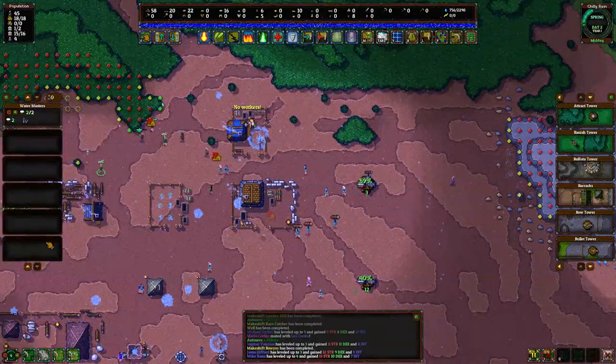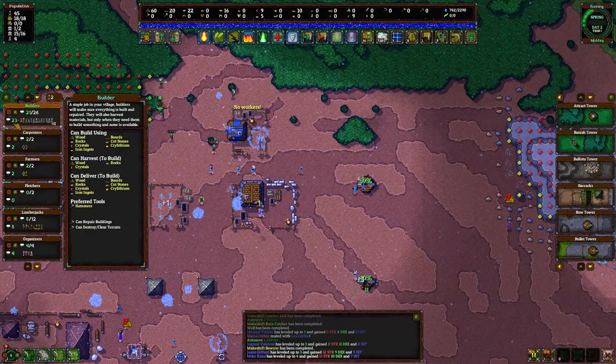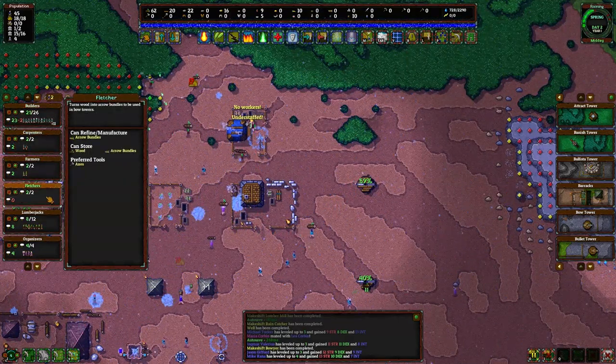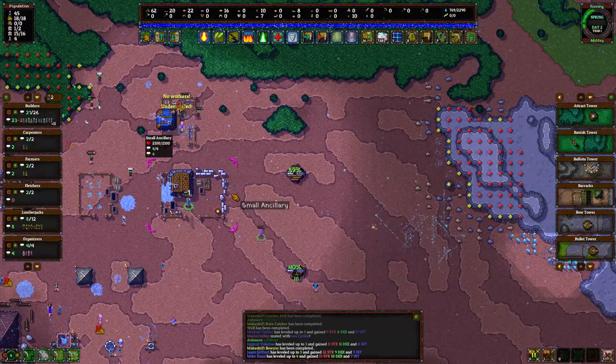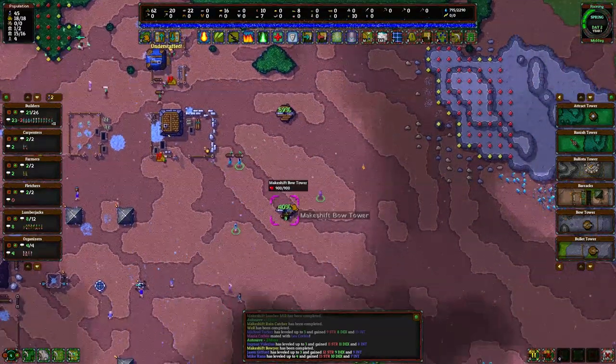We have no workers inside our fletchers, so let's get rid of a couple of builders and assign two fletchers in here. They should be able to make arrows, and I think arrows are the means by which we're able to shoot at our enemies — something like that. I think it'll be okay, we've got this covered.